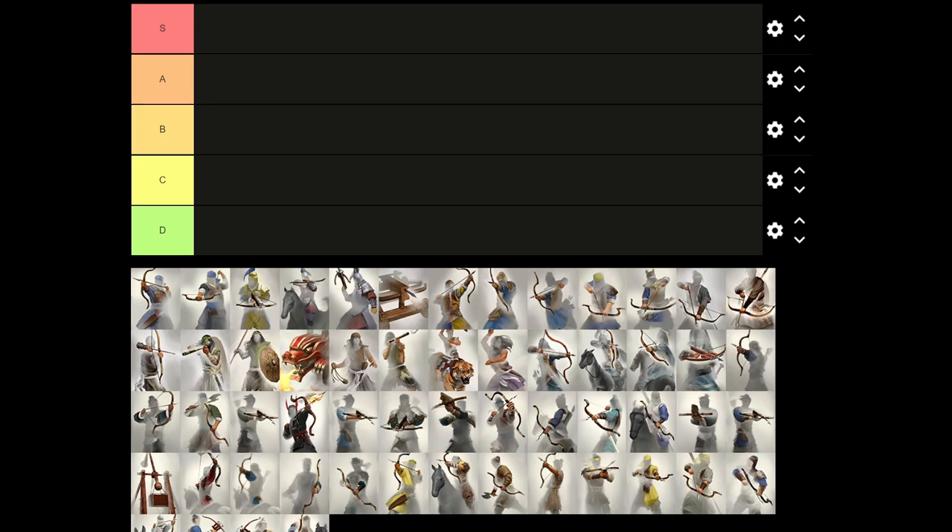Before we jump into that, we need to clarify the role that blue units or range units have in your army. When we speak of blue units, there are actually three different types. First, we have the range infantry, which have the most units per retinue and thus the highest damage potential. But they're not mobile, so for them to reach that high damage potential, you must commit other resources to protect them and make sure your micro is on point so they can hit the right targets.